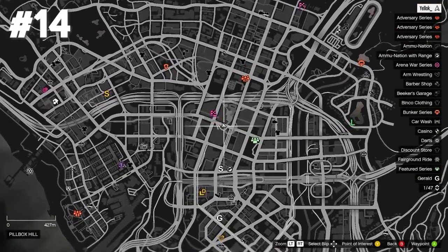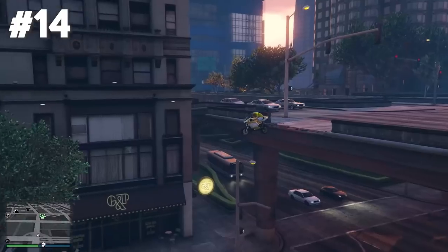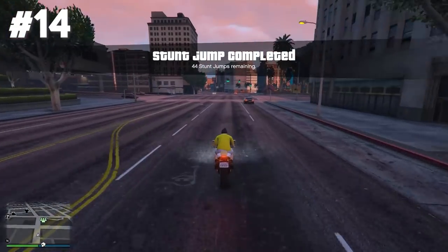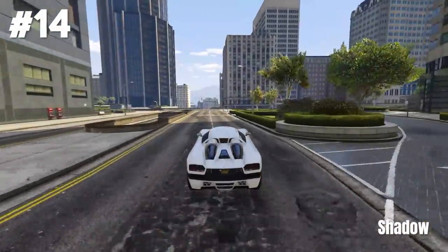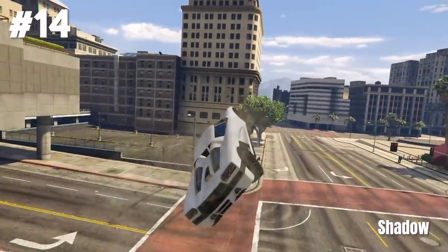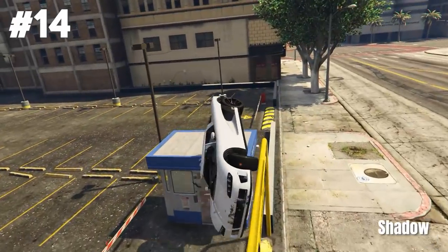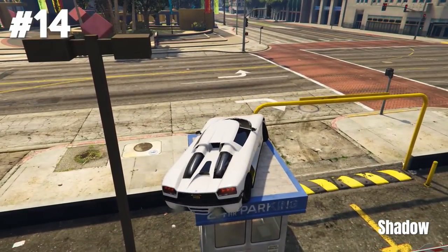Pillbox Hill is the location of stunt jump 14 again. That's very simple — all you gotta do is jump off the highway and land safely. It was actually pretty hard to find an epic version here, but Shadow could still think of something. He used his super sports car, does a nice little flip, and lands right on top of this precision thingy.